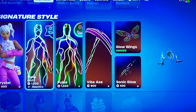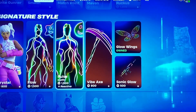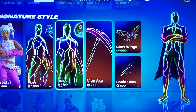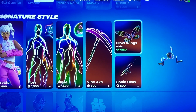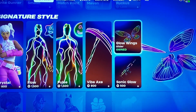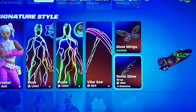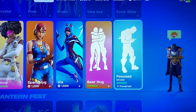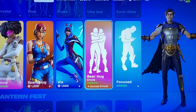In Signature Styles, you got Crystal, the Flow skin, and Pulse — it's kind of weird because these are usually in a bundle. We have the Vibe Axe, the Glow Wings — I'm pretty sure I only own that because of a locker bundle — and the Sonic Glow animated gun wrap. We also have the Focused emote, which is traversal, and the Bear Hug emote you can do with a friend, very nice.